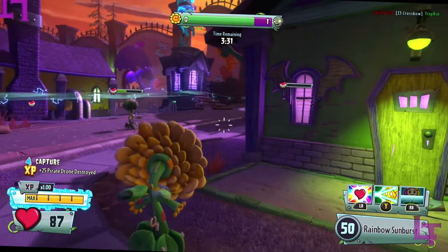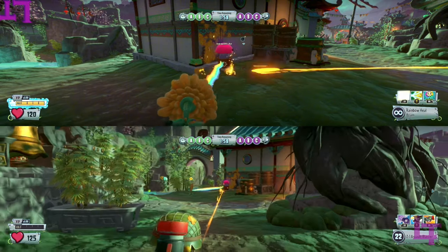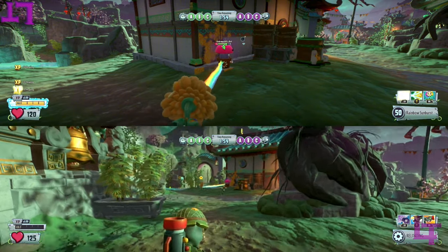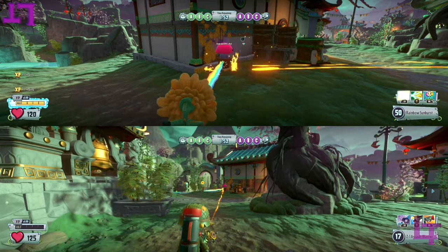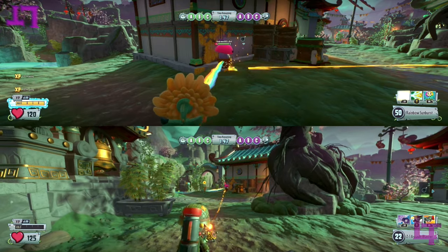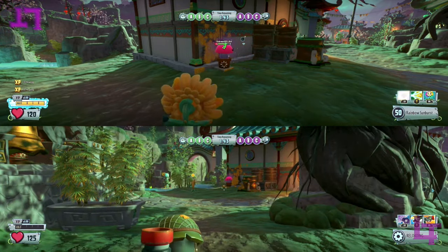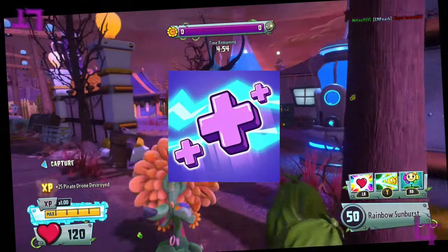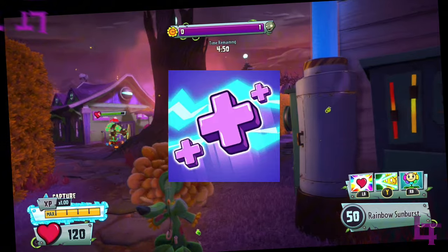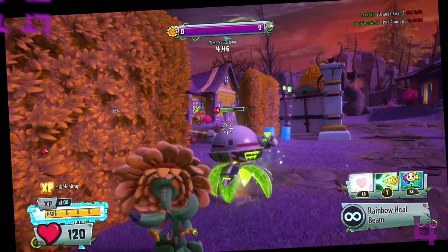It also has this totally unique attribute of being able to spam heal, by holding down the interact button and then spamming the heal ability button. You can heal people at a fast as fuck rate. This is absolutely something only the Rainbow Heel Beam can do. So when you can, always make sure to maximize that heal rate and your teammates will love you forever. Not even the purple Heel Beam that the undead cracking sniffing scientists have can compare to this blossoming heap of sunshine, with how absolutely fucking powerful it is.